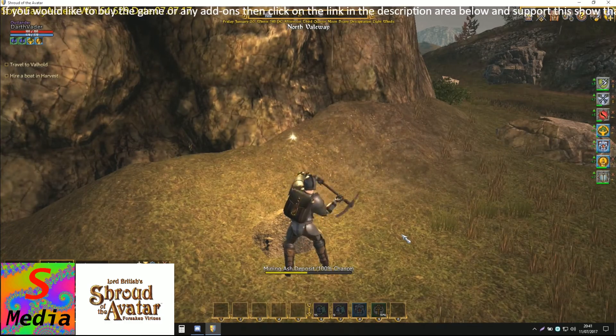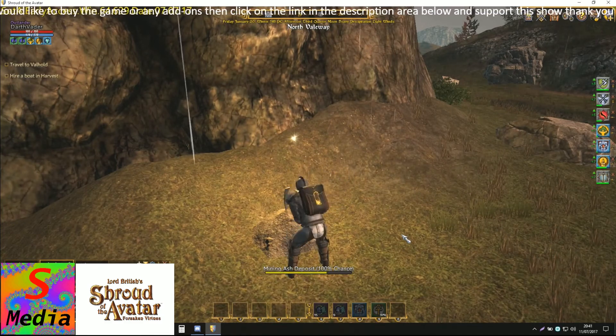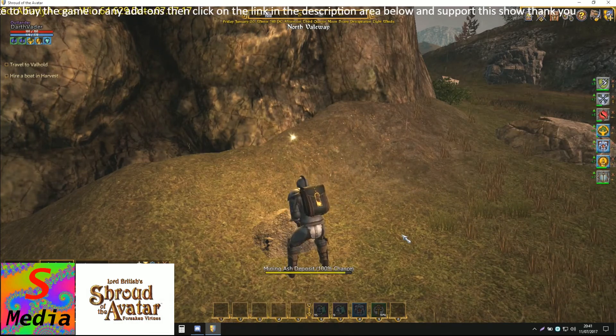I'm only carrying the harvesting tools — which is the pickaxe, the skinning knife, and the skinning axe. The reason why I've done that is it cuts down on our weight so we can carry more. As we train up on strength we'll be able to carry more — at the beginning of the game we can't carry much.